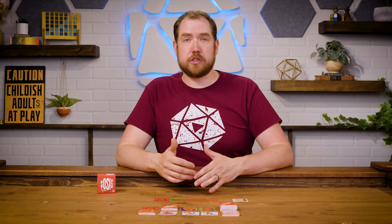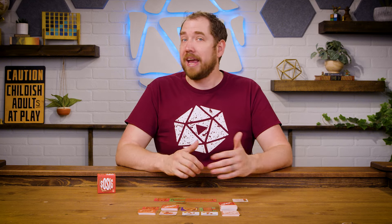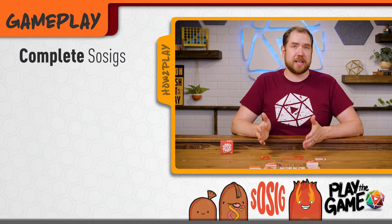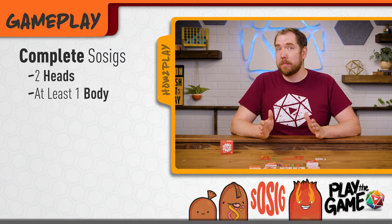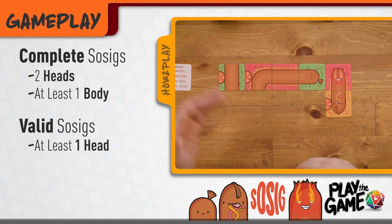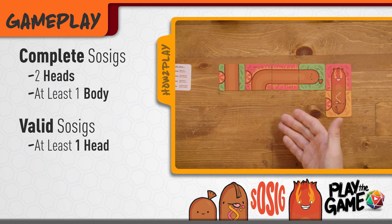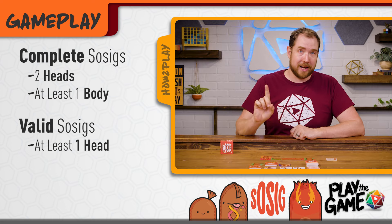As you build your sausages, you want to do your best to build valid and complete sausages because invalid sausages are removed at the end of the game and incomplete sausages are penalized. A complete sausage has exactly two heads and at least one body card. A sausage with no body is not valid, a sausage with only a body is not valid, and a sausage with only one head is incomplete.